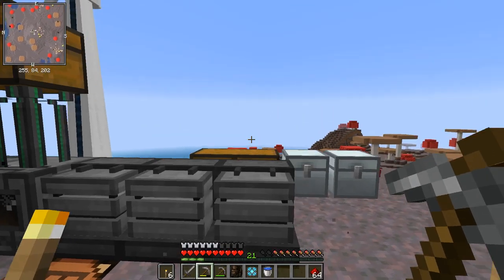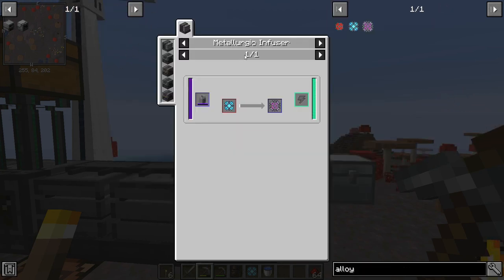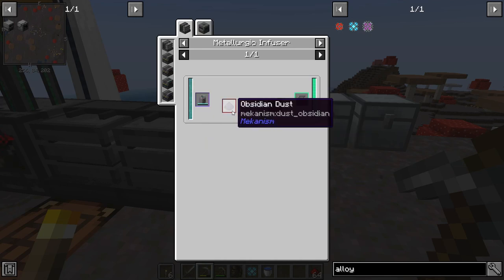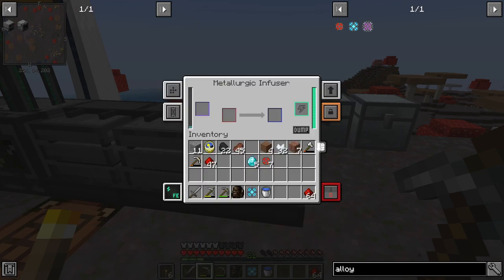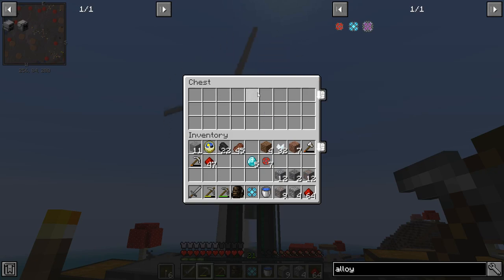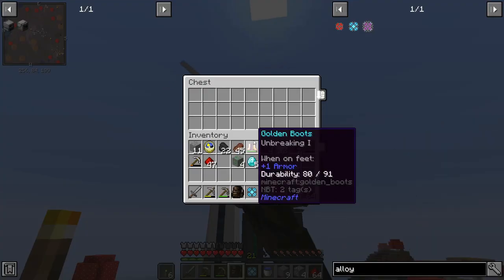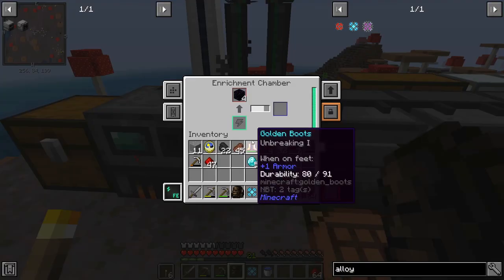We've got the reinforced alloy. With that we need to make the atomic alloy, so we're going to put that in another metallic infuser. The atomic alloy needs refined obsidian dust - for that we first need to make obsidian dust, which we put in the enrichment chamber again. I'll have to empty it all again. I think I need another enrichment chamber.